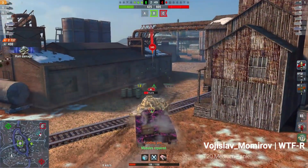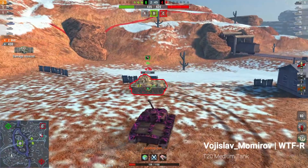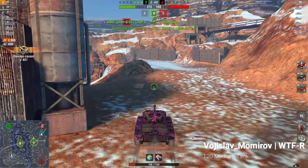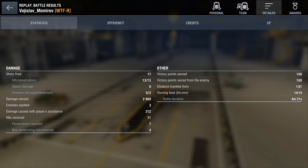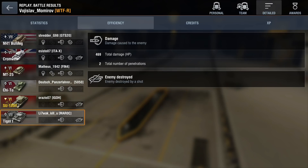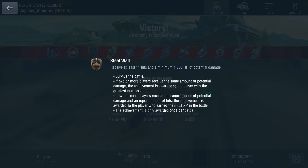Voyislav was very lucky to bounce shots in his game — he got 430 damage blocked, which is ridiculous. He bounced 4 shots and got hit 7 times and still survived, which earned him a steel wall. But honestly, that's mostly luck. Let's have a look at the armor profile of this tank — more like a tissue profile, but we'll have a look at it.